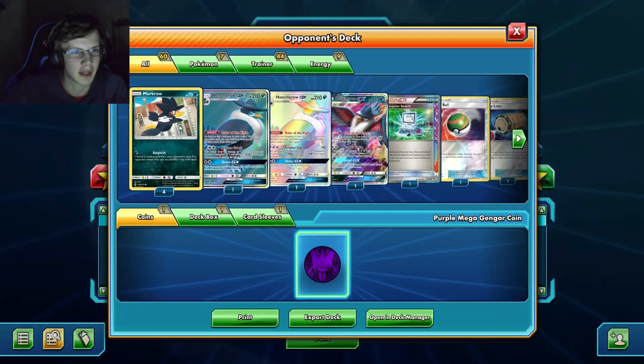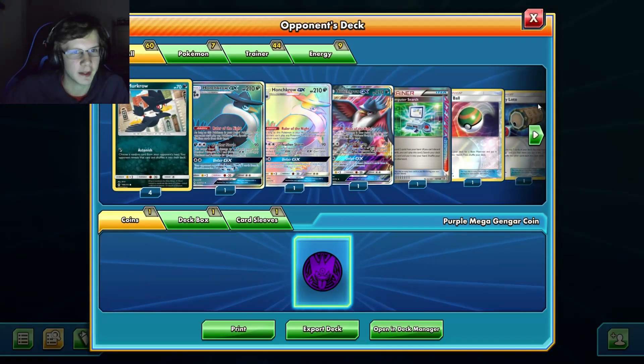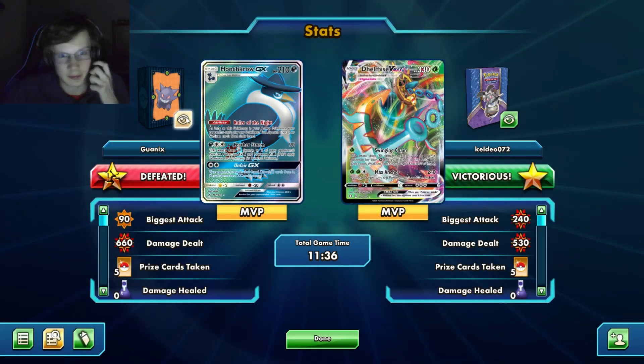That didn't go as planned, and it was not my fault - my prizes that game were insane. Usually this should be a really good matchup. If you're playing Honchkrow and you see a Raleg deck, immediately surrender because you're not gonna win. Even after all that I still ended up winning, so you know - it's just weird.